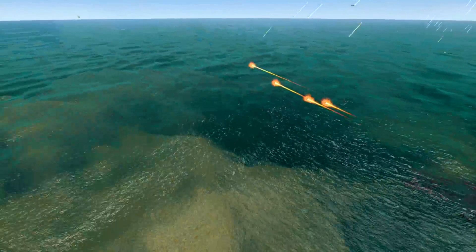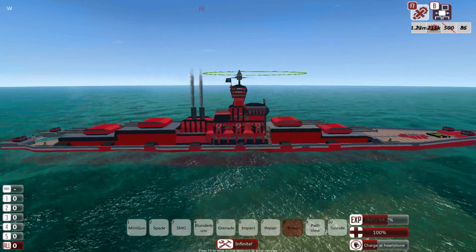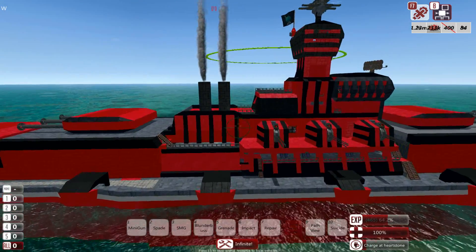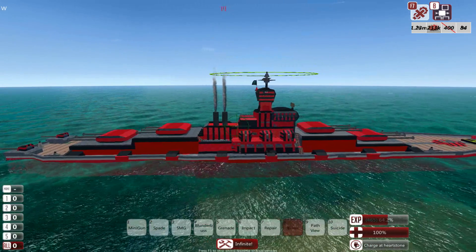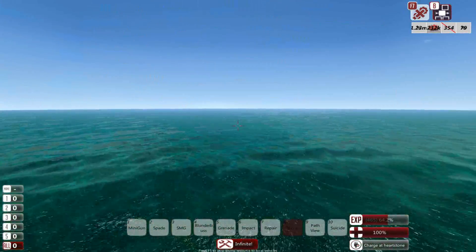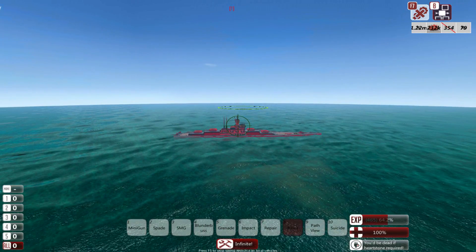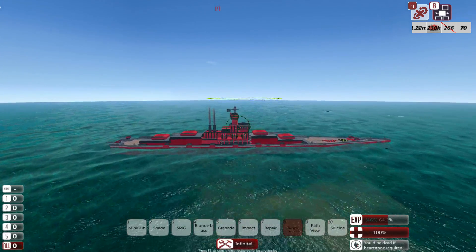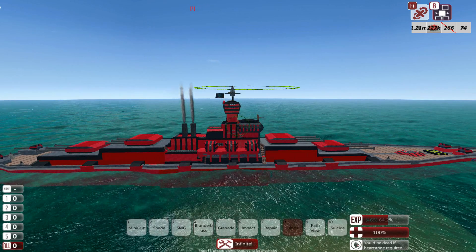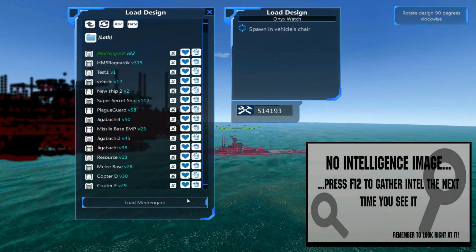Let's have a third fight, just for the sake of it. Upon closer inspection, it looks like the reason the Ragnarok died was it was sinking in enemy territory — one of those, especially after how long the fight was going on. That was very unfair, because the Medrengard will never have that problem since it's classed as my vehicle. So instead this time around I'm going to spawn in the Medrengard as an Onyx Watch unit, that way they are both AI and they both have the same limitations. I'm calling for a redo of the second fight, basically. Here's hoping this works.